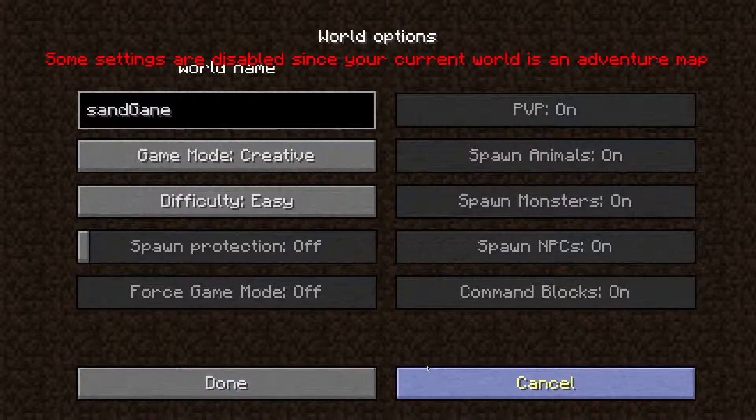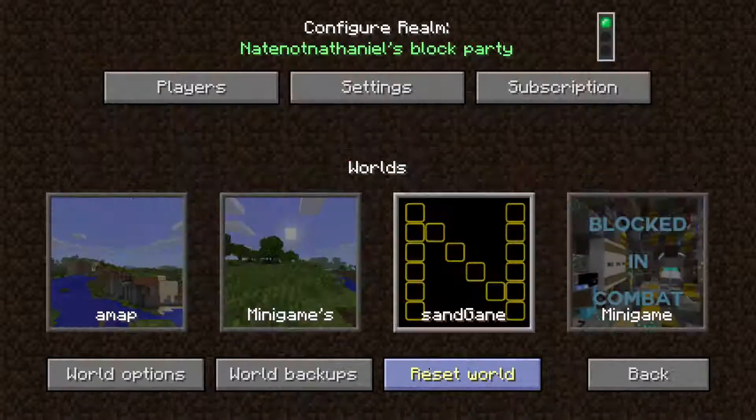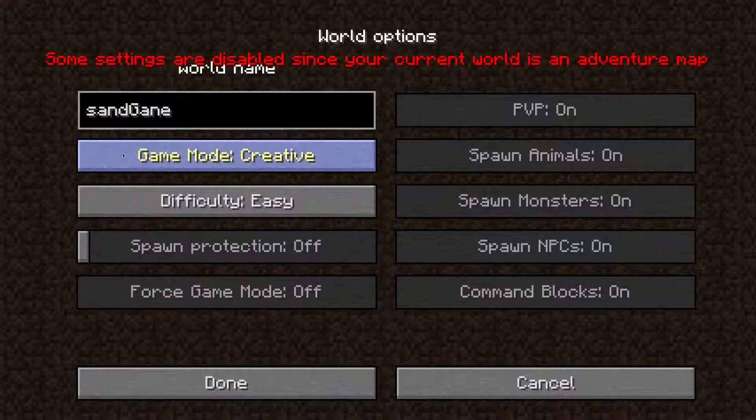At the moment I'm on an adventure map. You can change the world name itself here, as well as what mode it is, the difficulty, spawn protection, and force game mode. I recommend turning force game mode on if you want everything to apply straight away.